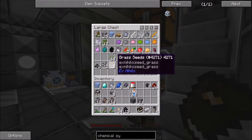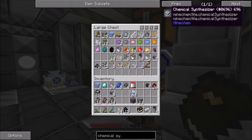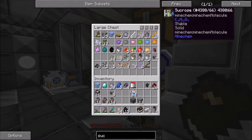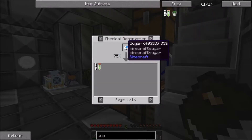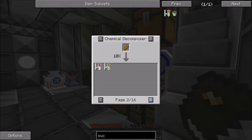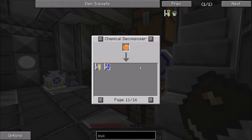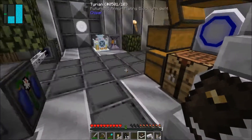I still need more sugar cane — that's really what's holding me up. Maybe I could figure out another way to make sucralose. Sugar, bread, cake — a bunch of things I don't have. Pretty much sugar cane is my only option right now.